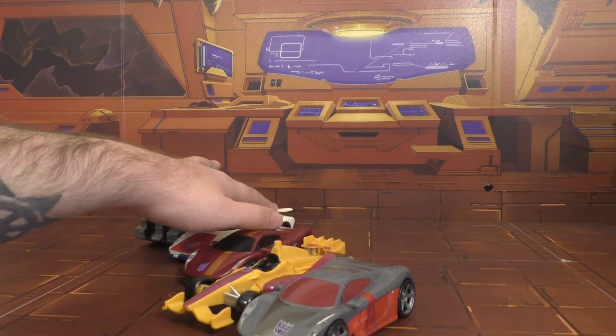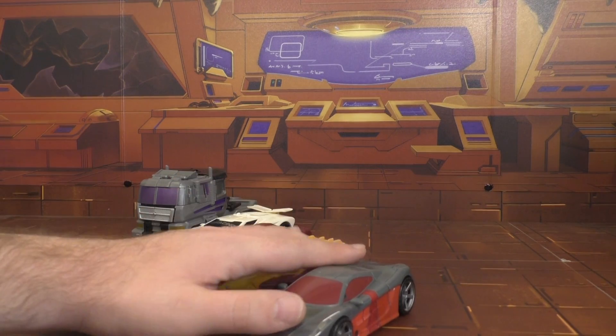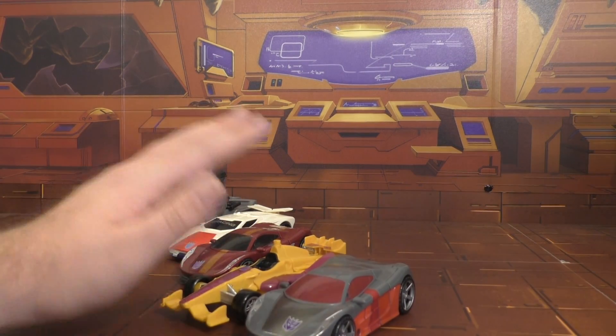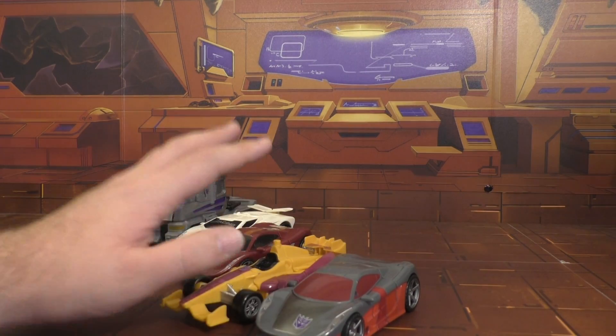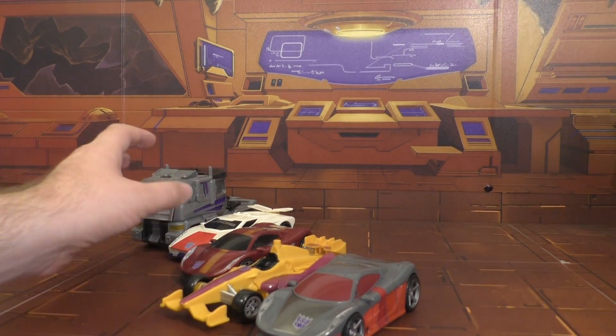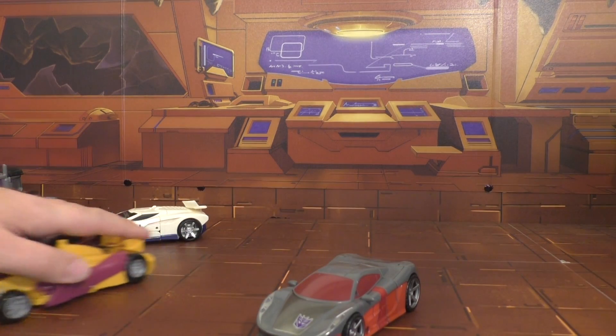So here they all are in their car modes. We're going to do a quick comparison with the Takara version so that everyone can see which one has the better paint apps and such. Then I'm going to put the upgrade kit onto this set and do a side-by-side with the Takara in combined mode versus this one in combined mode with the upgrade set. So we're going to start off with Wild Rider.